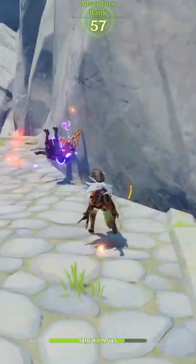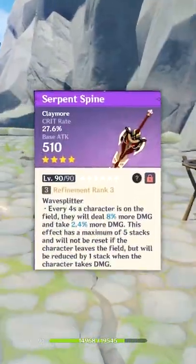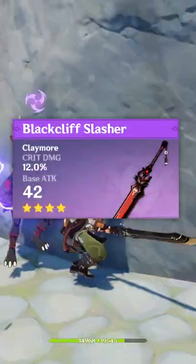Wolf's Gravestone and Song of Broken Pines are the two best weapons for Razor, but you can also use the Serpent Spine, Prototype Archaic, Snow Tomb, Star Silver, and the Blackcliff Slasher.